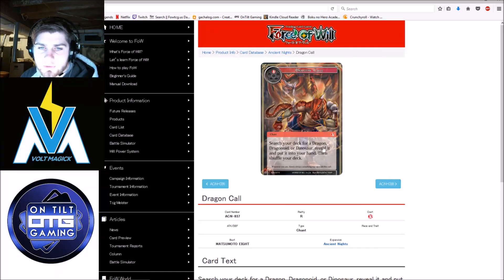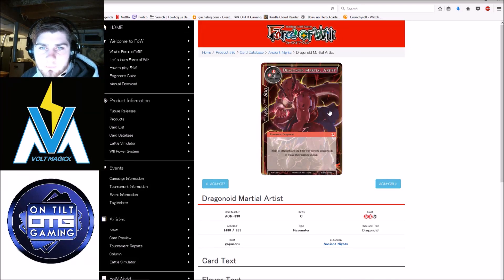Dragon Call — 1 mana, search your deck for a Dragon, Dragonoid, or Dinosaur and put it in your hand. There just aren't really any impactful dragons, Dragonoids, or Dinosaurs, so not a fan of this card. Dragonoid Martial Artist — 5 mana, fourteen-eight. Obviously really bad, but this is more of a draft card, not a New Frontiers card. It's a vanilla so there's not a whole lot to talk about — I'm just going to skip over it.